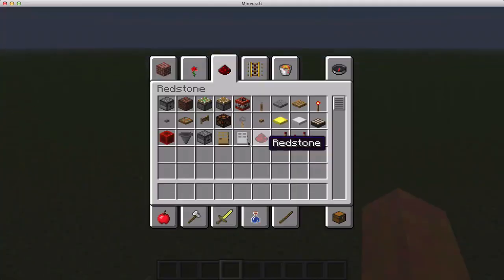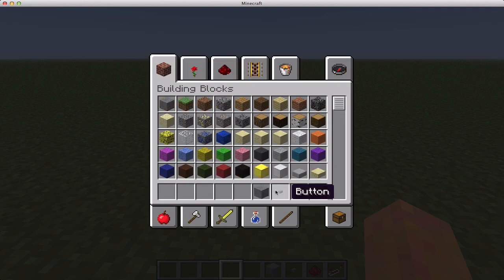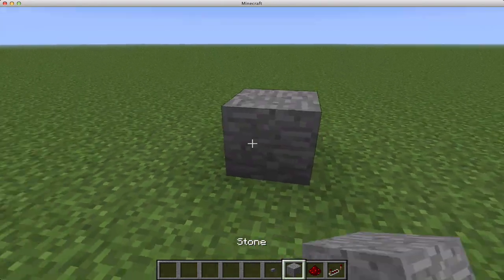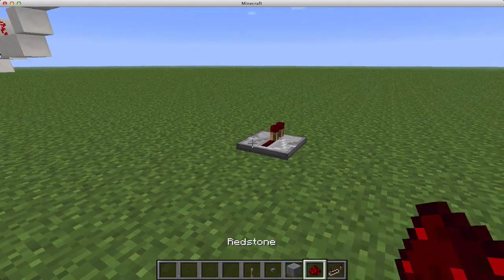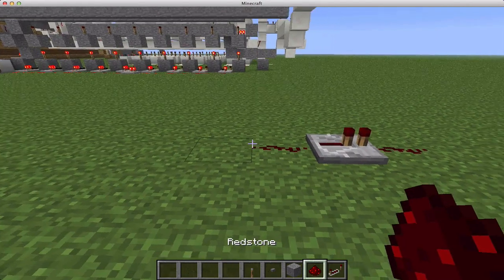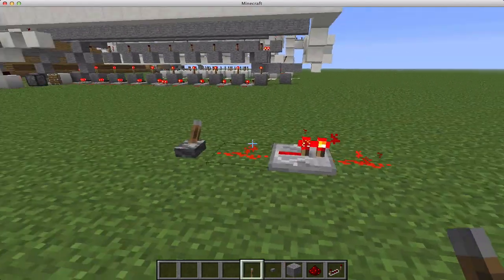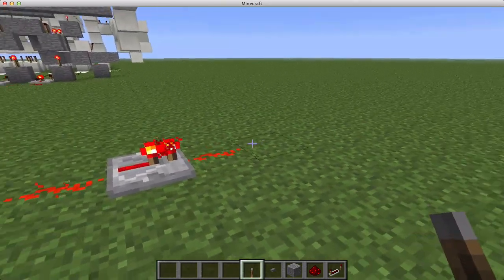Before I explain exactly that, I'm going to go over the basic idea of locking repeaters. I'm sorry if you already know this, but I'm just not familiar with the extent of knowledge that Lazy has concerning Redstone. So, a repeater extends the signal length of Redstone. Redstone can travel 15 blocks on its own, and then it will die, and you need a repeater to extend the signal length.